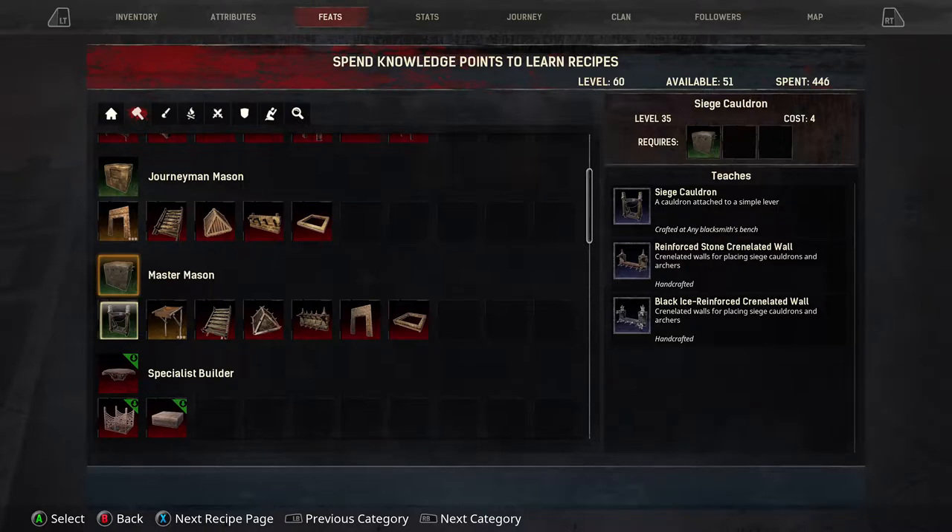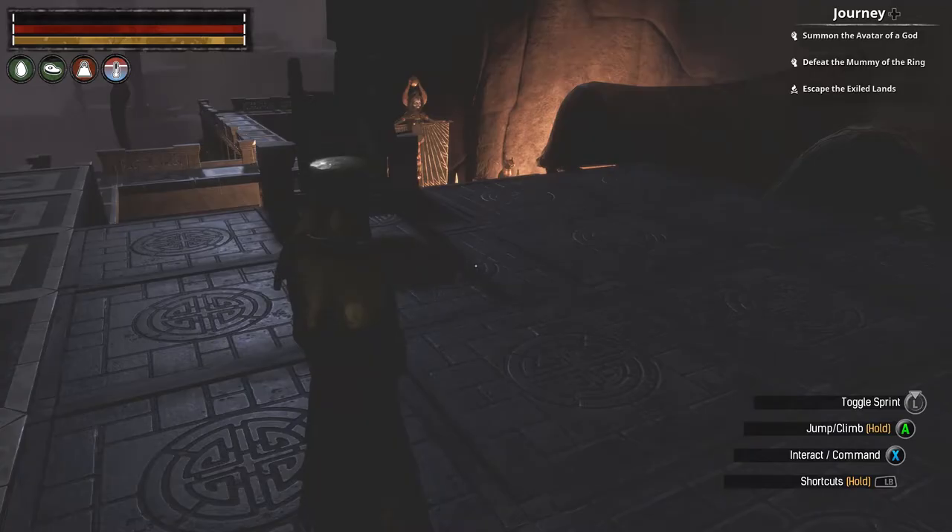After that you need to craft your siege cauldron in your blacksmith bench — it is steel and shaped wood. And then you need your reinforced stone granulated wool or your black ice reinforced granulated wool. You need the granulated wool because that is the only thing the cauldron will be placed to.